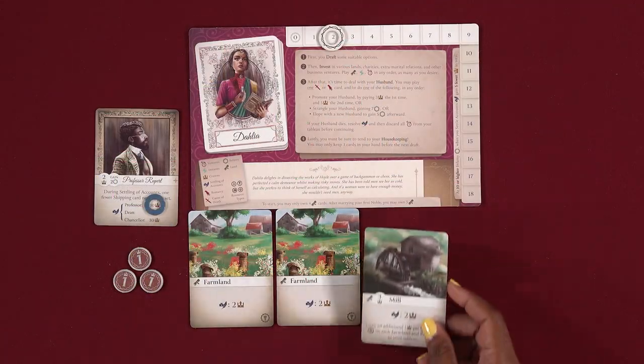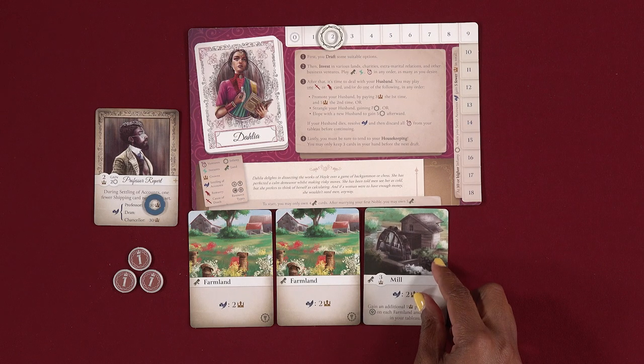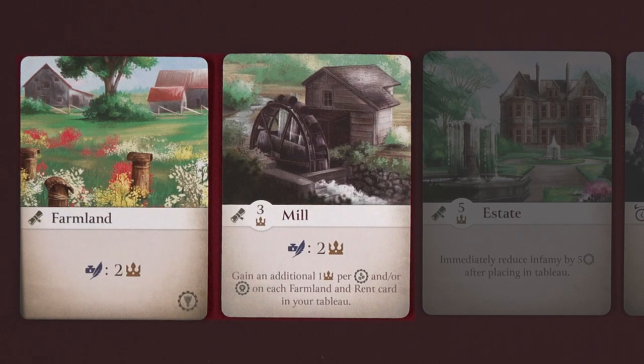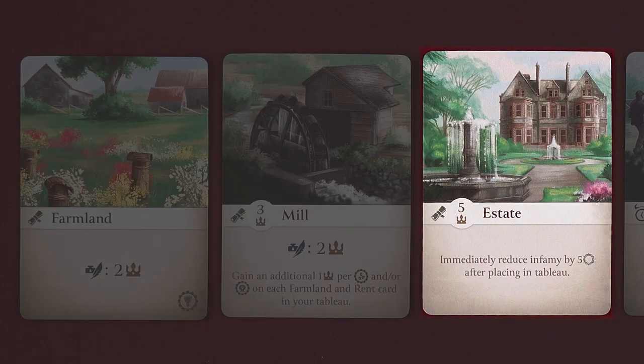In the investment phase, each player may play venture and land cards face up in their tableau. Land cards have beneficial effects such as farmland and mill cards that help you earn additional income when settling on your accounts after one of your husbands dies.